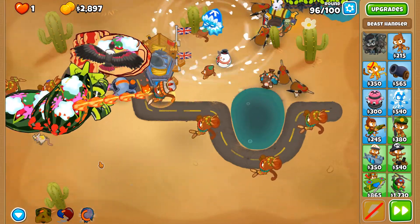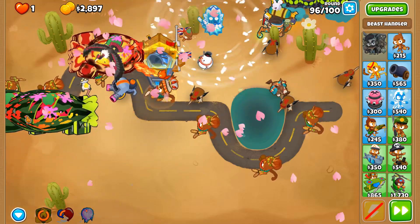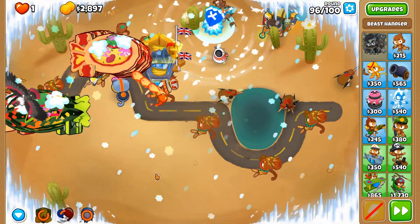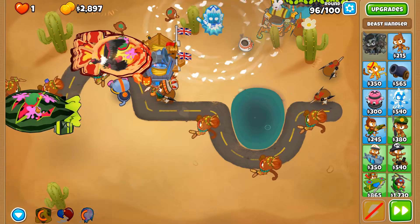I spammed that again. Come on — Call to Arms, do something! Near the end of the track — freeze them, send them back. I think the Absolute Zero placement saved me.